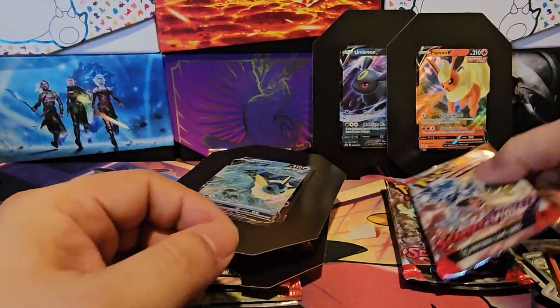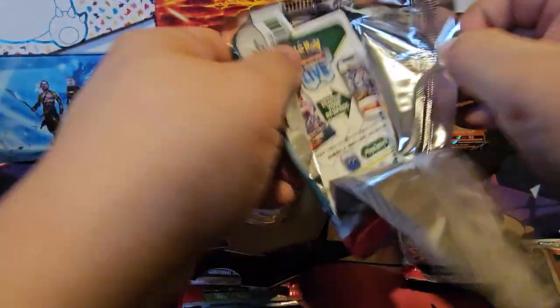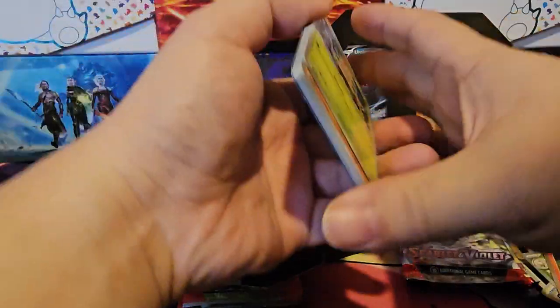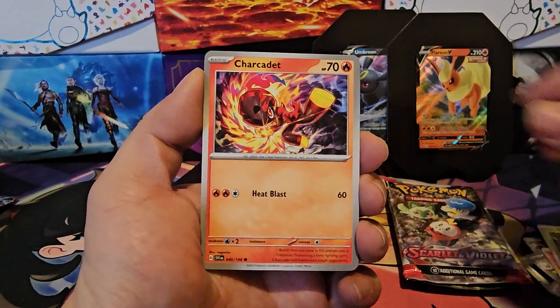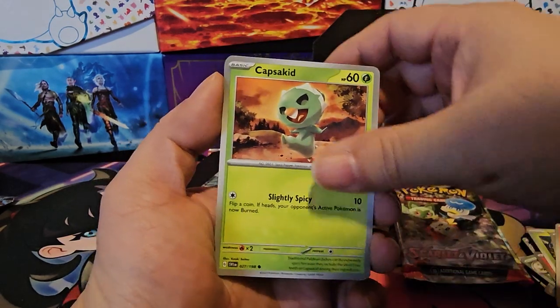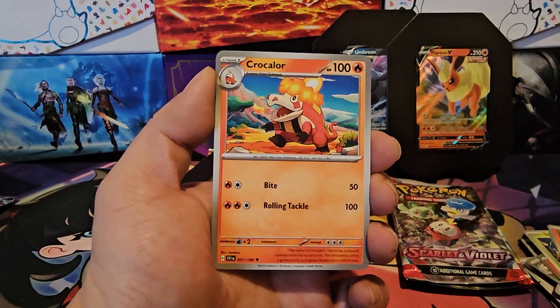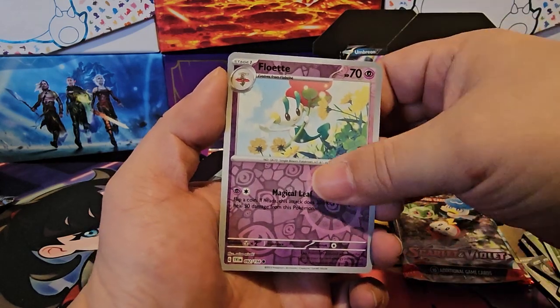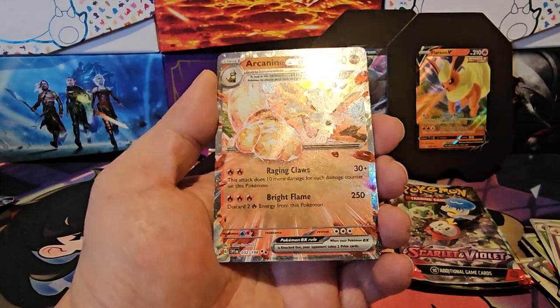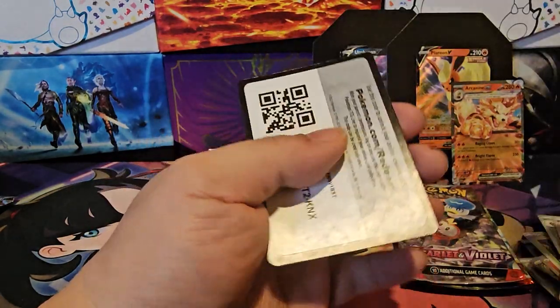Flareon V — starting with Scarlet Violet. Shroomish, Mankey, Charcadet, Capsakid, Toxtricity, Bonsly, Croconaw, Spewpa, Fletchling, and Arcanine EX Terastallized. I've pulled so many of these. Code card.